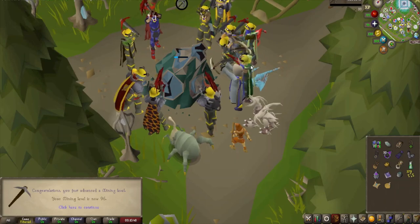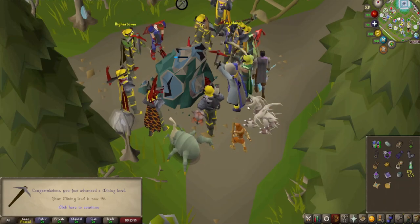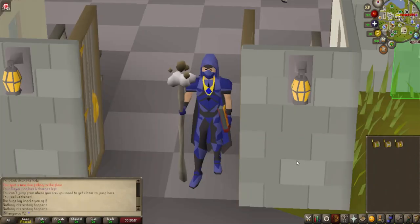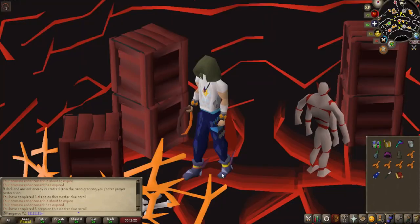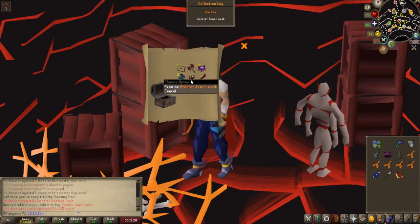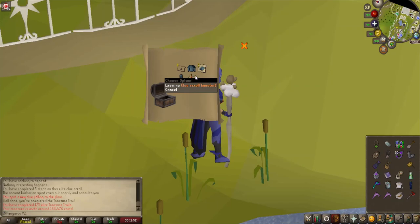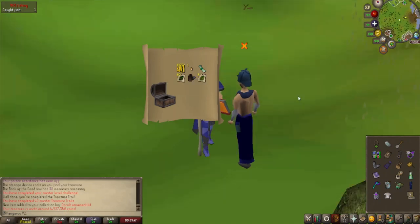Taking a little break from Wilderness Slayer because the weather where I live is absolutely terrible and I really don't want to disconnect and get killed by a PKer. So I'm on the shooting stars bandwagon — level 96 mining coming in, very nice, only three levels to go. Got a couple of clues from the last mining session — an easy, medium, and an elite. For the easy — sweet fuck all. For the medium — not much better. And for the elite, it upgraded to a master casket. For the reward — a new item, the greater demon mask. And from an elite casket from some RFD earlier, another master casket — and the occult ornament kit! Worth almost 5 mil. Let me go whack this on my occult.